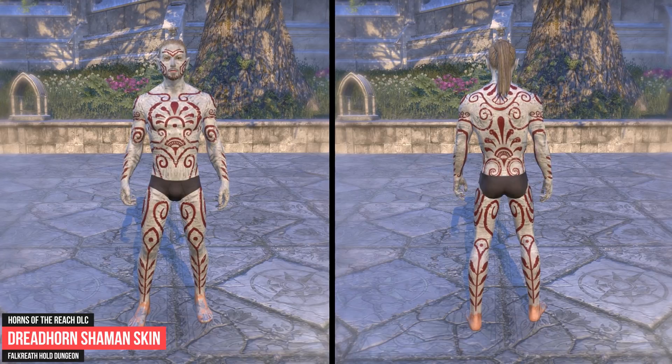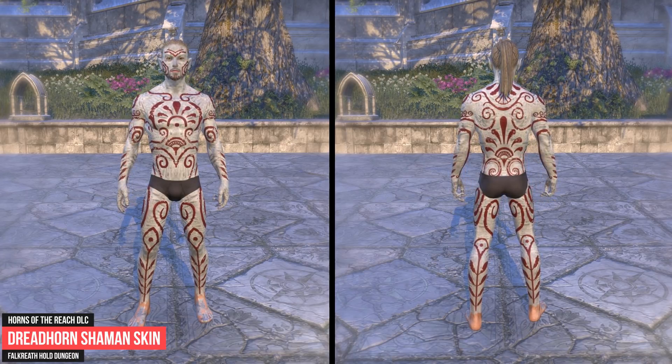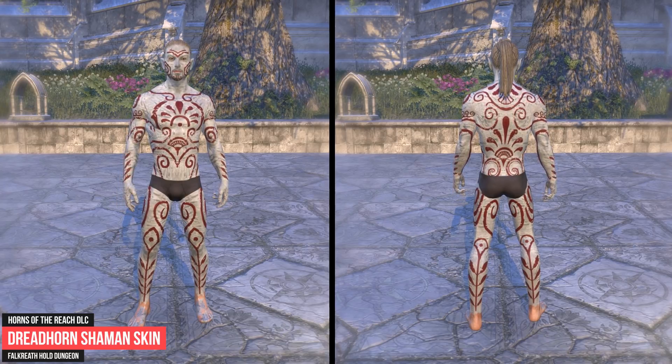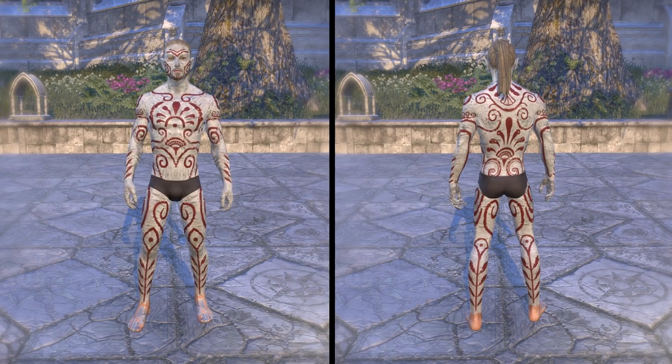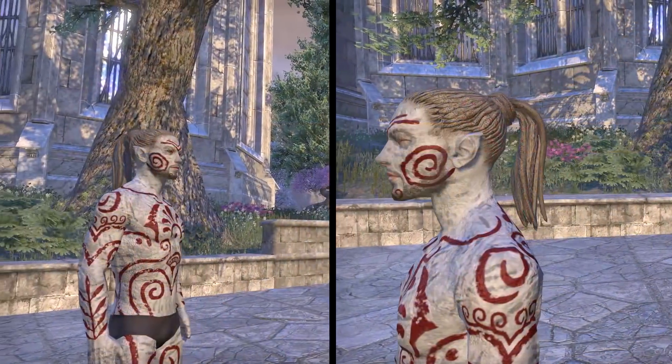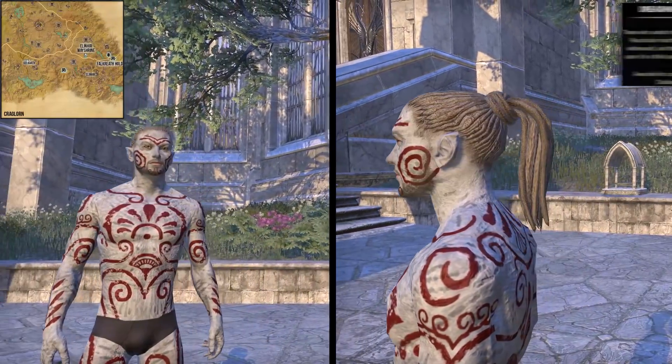The Dreadhorn Shaman Skin can be obtained in the Falkreath Hold Dungeon, which is part of the Horns of the Reach DLC. For completing the Falkreath Hold Challenger Achievement you will be awarded with the Dreadhorn Shaman Skin. Here you have to complete the speedrun and no-death run, and also defeat the last boss on Hard Mode on veteran difficulty of the Falkreath Hold Dungeon.